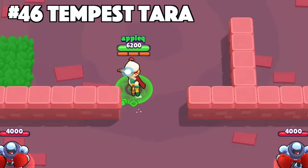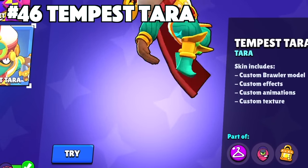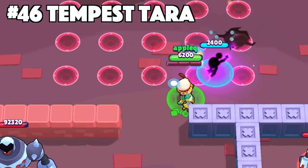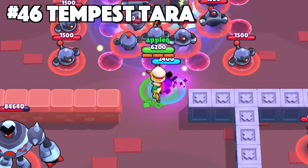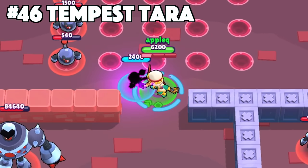Tara's best skin is Tempest Tara. Another skin like Rodeo Hank, this was also given away by official creators. Tara does have a lot of good skins, but this skin gives off a new aura with Tara. She now has the green look and with her new effects, animations, and texture, she reigns supreme as the best Tara skin in Brawl Stars.